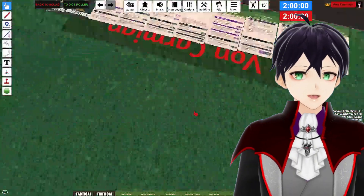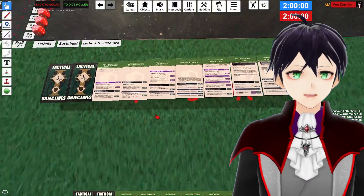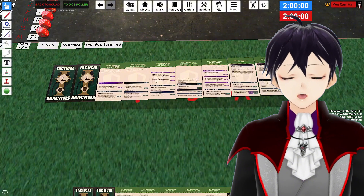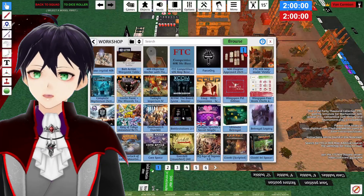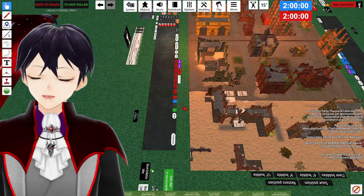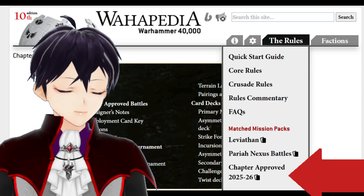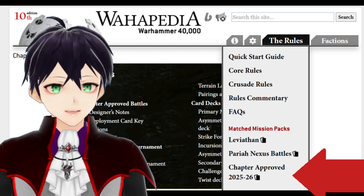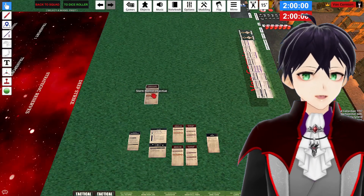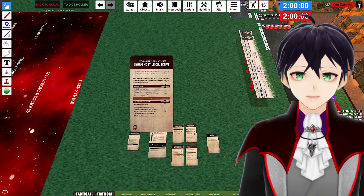To get the mission deck for 2025–2026, that's a separate workshop item. The FTC base part does have a set of cards, just not the best-looking ones if you want scanned copies of the original cards — and this is also how you get twists. No one who scans things for Tabletop Simulator seems to like asymmetric missions, so they're rarely scanned and don't come up as a deployment option, but Warpedia has you covered there.